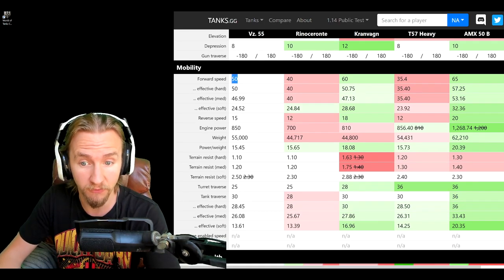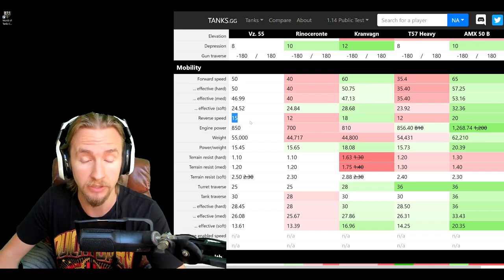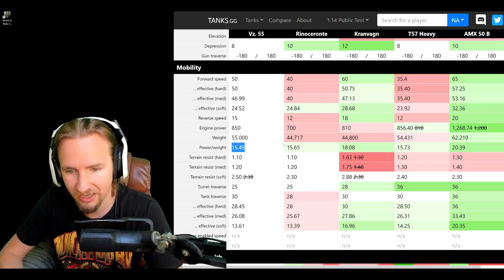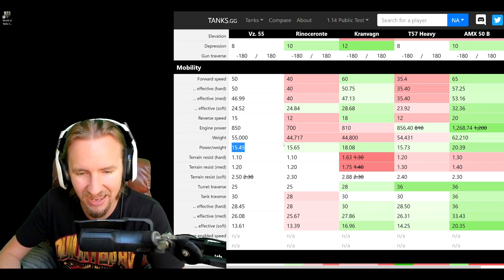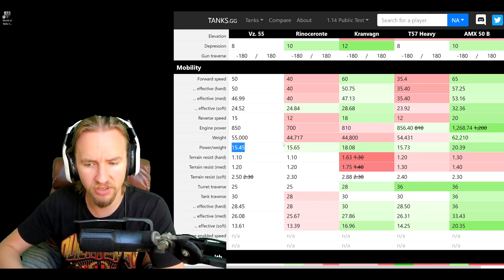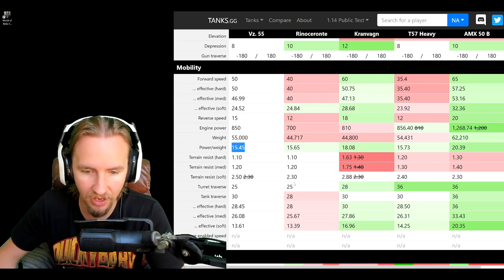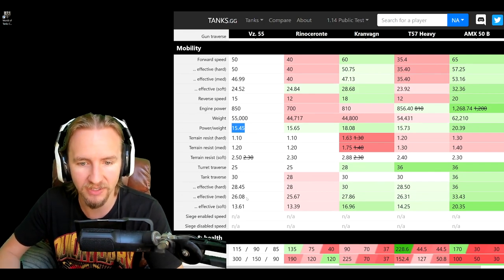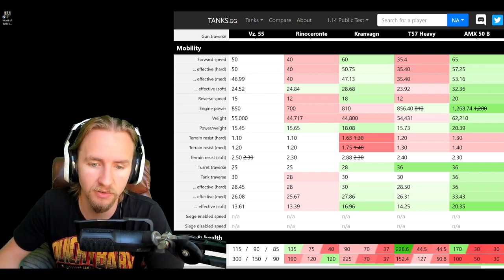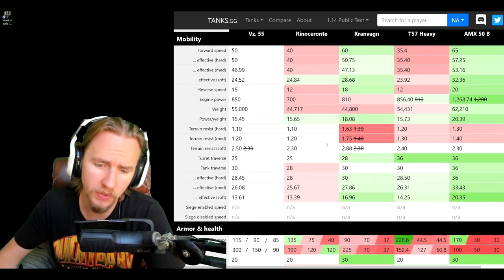On to the mobility: 50kph forwards is very impressive, 15kph backwards is also very good — not as good as the Granvang and AMX 50B, but definitely better than the Renoceronte and T57 Heavy. The power-to-weight ratio is the lowest in this comparison at 15.45, but it's not bad and gives the vehicle enough power to get around. Ground resistances are the best in class along with the Renoceronte, giving it a decent traverse speed. One thing that does suck, however, is the turret traverse at only 25 degrees, like the Renoceronte, meaning you won't be able to quickly re-engage enemy tanks like the T57 Heavy or AMX 50B can.